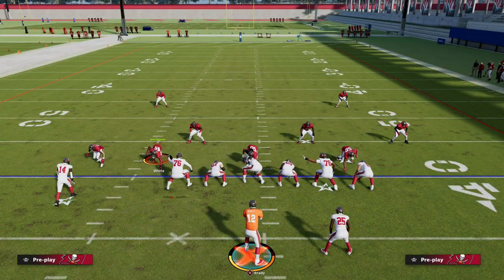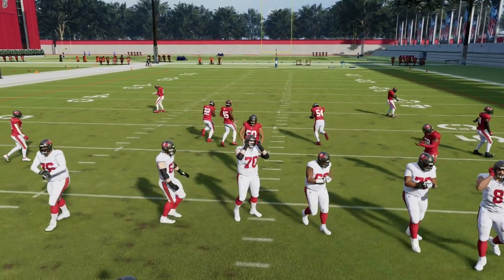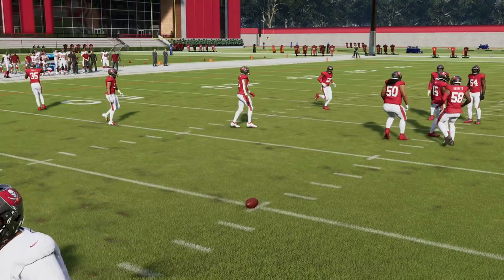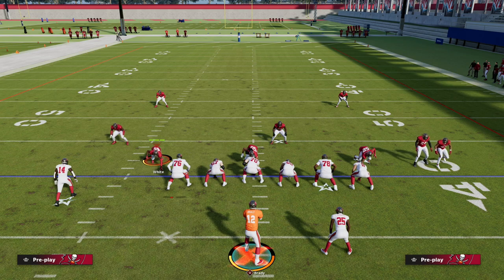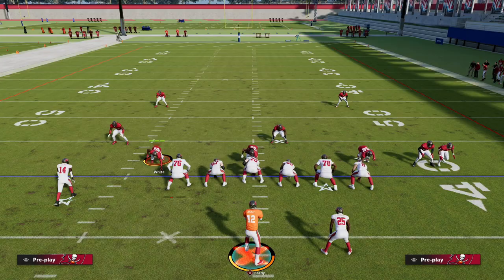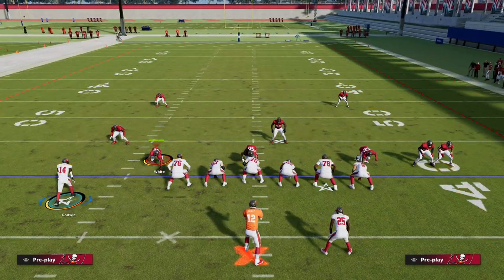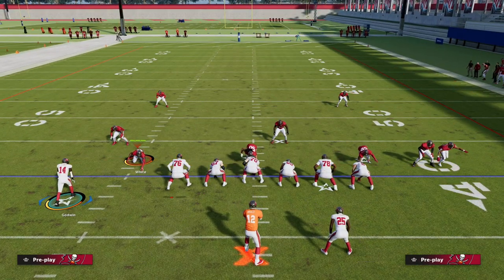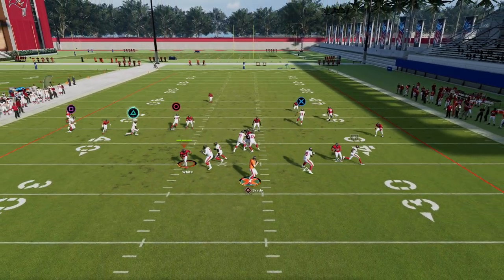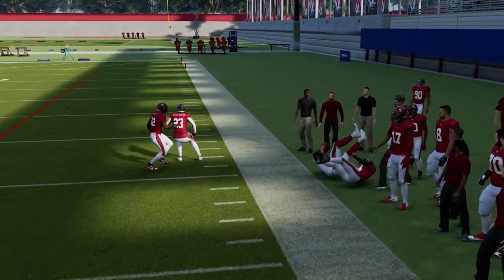Something I wanted to talk briefly about — I want to show you something really interesting about Trips Tied In. The wheel route is once again one of the most effective routes in Madden. It's really good for beating the blitz quick to the flat, but it's also really good for pulling zones. I'm going to go cover three, and I want you to watch how the third defender will kind of not guard the corner route.